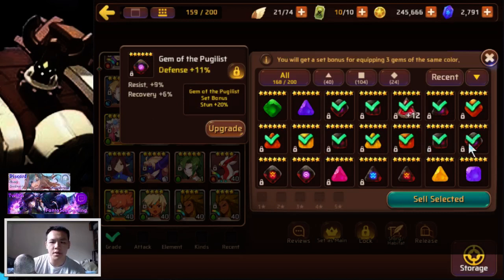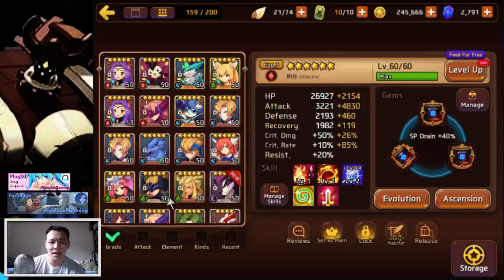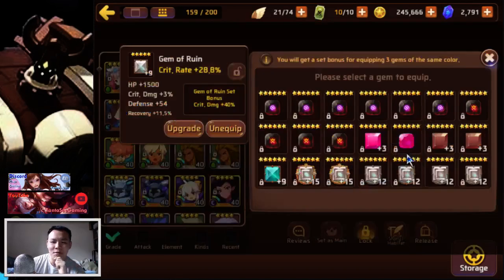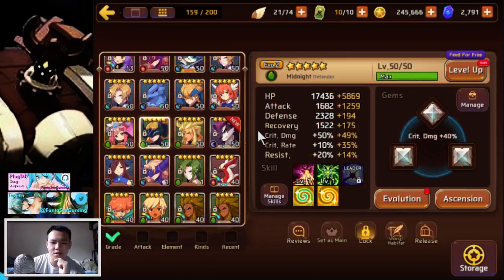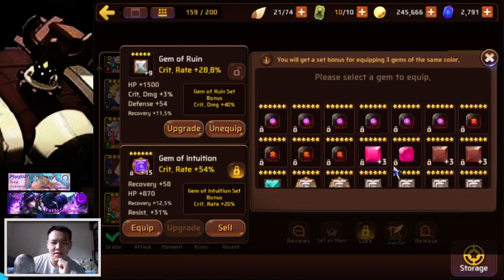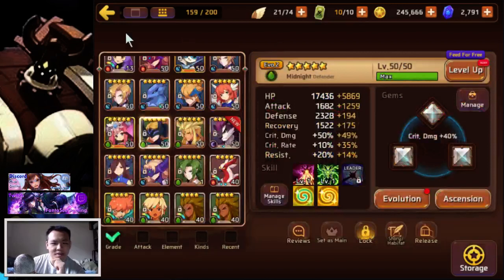I might be able to put a unit on full pugilist, which would actually be really really disgusting. What they need to do is switch wood nightmare back to the way she was before — if they give wood nightmare her taunt back, I will put on pugilist. I will actually feed my water nightmare into her and put on pugilist because she's actually stronger. This might be blasphemy, but they don't know the power of pugilist gems.